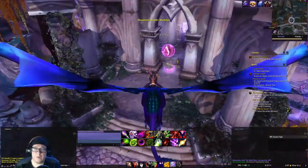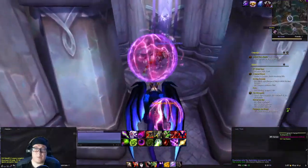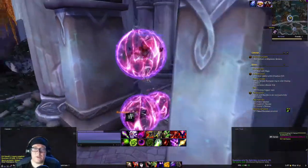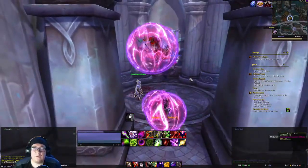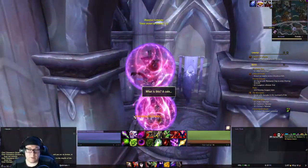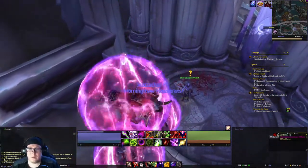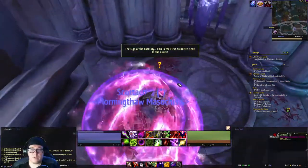For the next part, we're going to the Oculus workshop. We're going to get trapped in this thing. He'll do a little speech. You have to click on the token down here, and then he will let you go and you can turn in the quest.